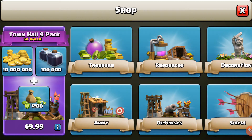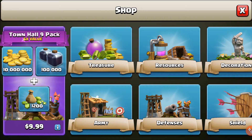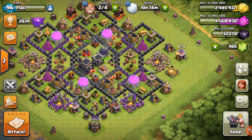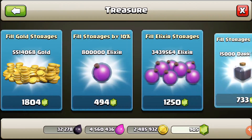Now it has that one, and right here it's an all-nine level pack — six times value. For the same price at $9.99 we get 1200 gems, 100,000 dark elixir, and 10 million gold. That's insane — no storage limits. I might buy that if I have the money, but yeah, it's crazy.